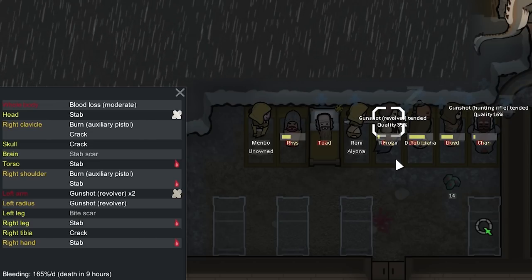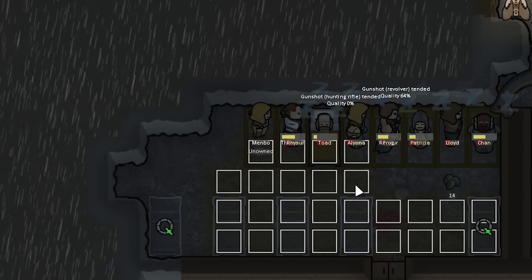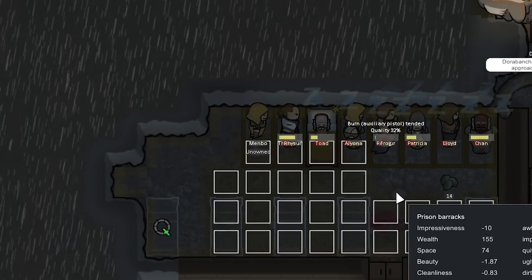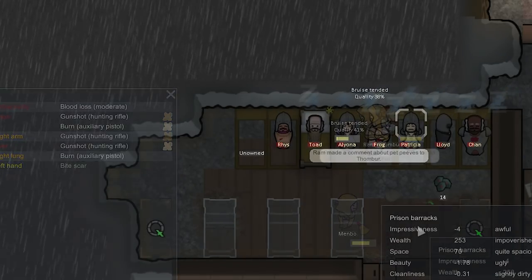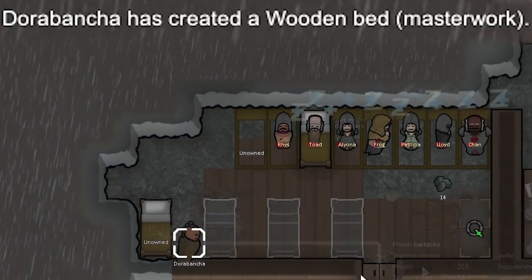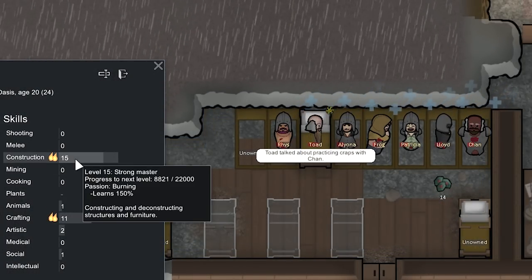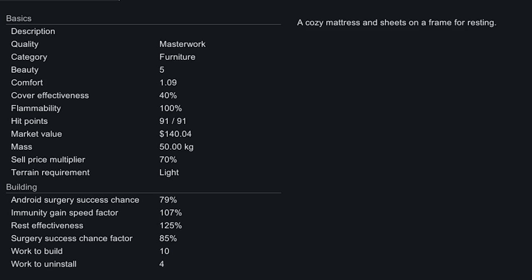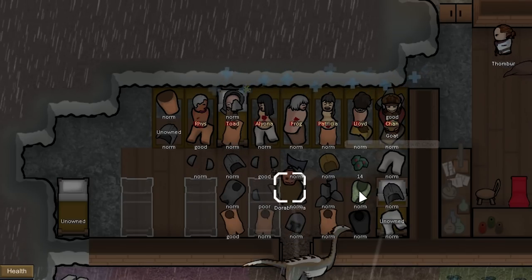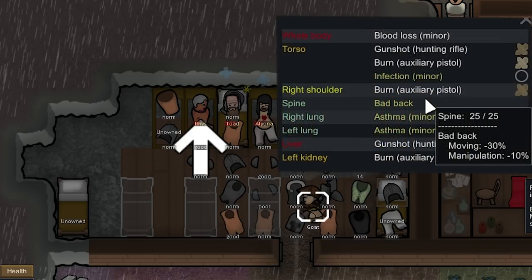Frog's going to survive — nine hours left. Instead of having Door Bench tend people, he should be working on these floors, because the room has negative 0.83 cleanliness. We got most of the floor built and Membo cleaned up the room, now cleanliness is down to negative 0.31. Door Bench is in here making beds and just made a masterwork bed — the chance with his 15 construction was only 2.83%, so that was really lucky. Masterwork beds are amazing — people rest quicker so they don't need to sleep as long.